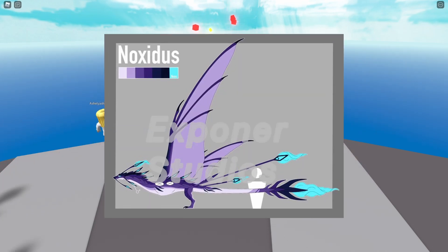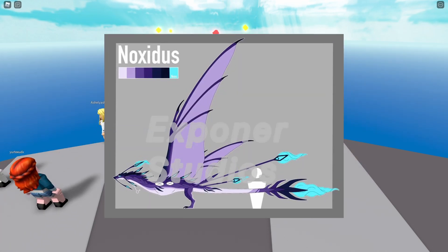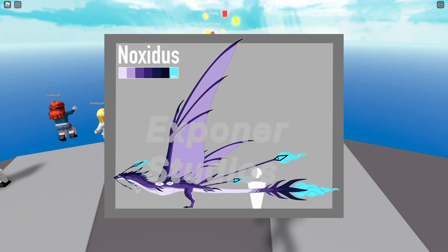Next, it is a wyvern with blue flame. It looks pretty cool. The design might be simple but it got a blue flame effect, so I need it.